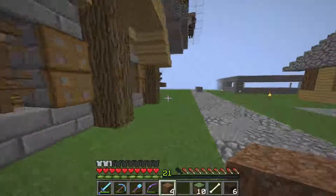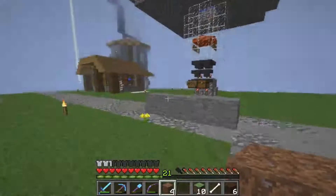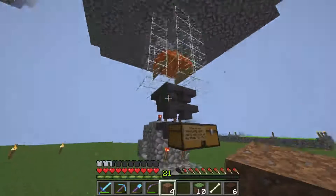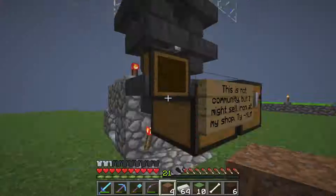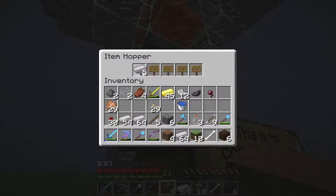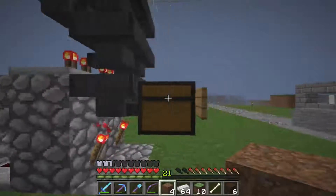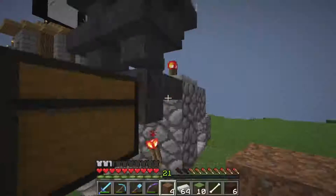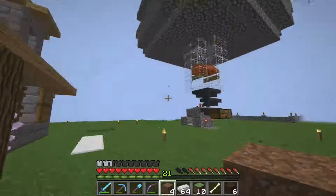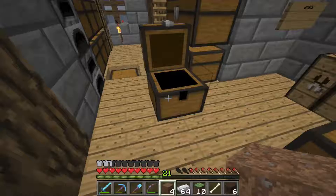Now for the iron golem farm — it's just over here. It is the Nims TV tutorial design. There's a shop under progress nearby — maybe a banner shop. This is mine, not community, but I might sell some iron at my shop. It's got a fair amount of iron with an item filter. I still don't fully understand item filtering — there should be one of each in this, one of each in that, and both should have four signs. But that's the iron golem farm and it's going to add to our iron collection.